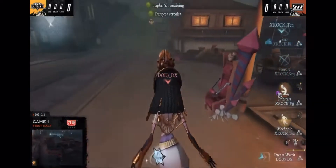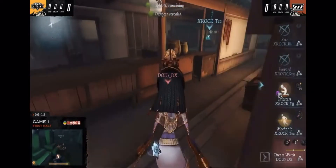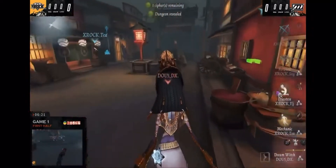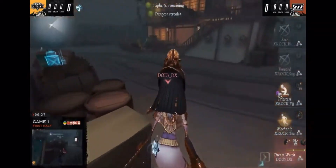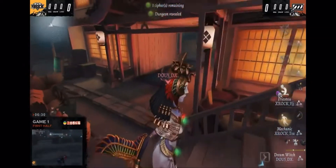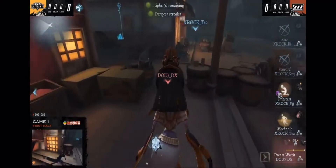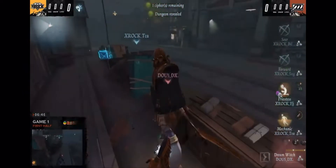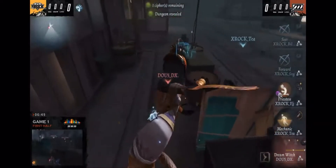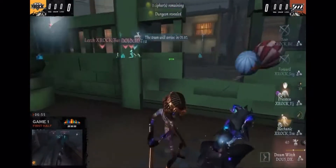The Priestess is at 99% — she could just get up if she wanted to. I'm curious about the plan here. The Priestess is probably trying to bleed out as long as possible, then get up just in time to take that hit and go down, so the second bleed-out time is very short — then opening up the dungeon. In case the Mechanic goes down, she could potentially heal up and get through the dungeon. That's why the Priestess isn't getting up right away.